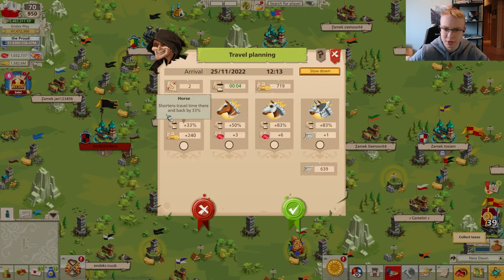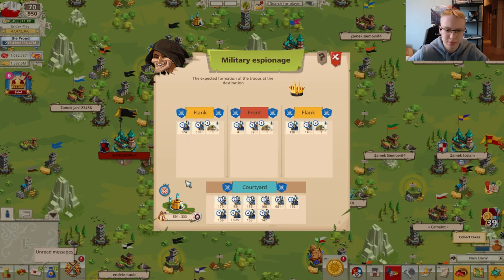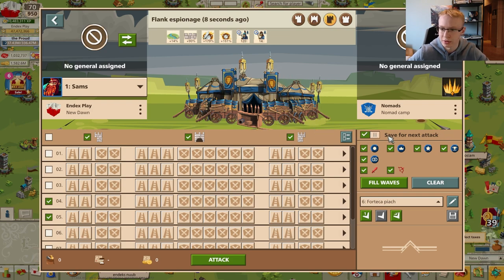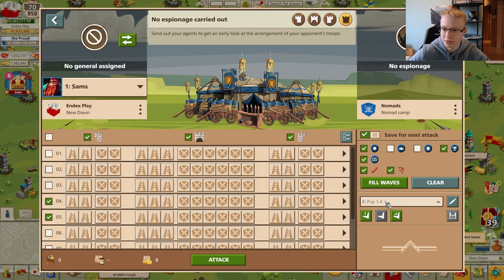Let's start with the new attack screen. First of all, let's do an espionage of our target to make it a better example and see the new attack screen. So we have the report — that's not so important — but the main change is this button: 'Save for next attack.' It means that if it is turned on, all these settings and the preset we chose will be saved for the next attack. If I change something — for example use the eighth preset, fill waves — close this and open it on another target, the preset and the ticked waves and autofill settings will all be saved.